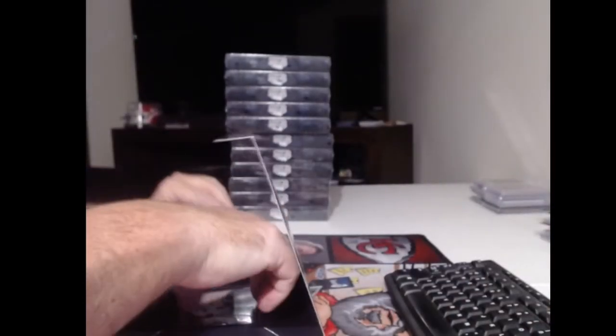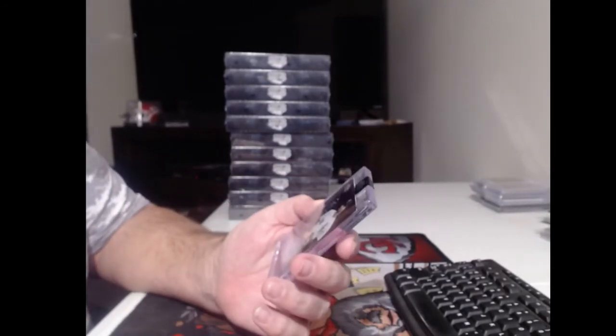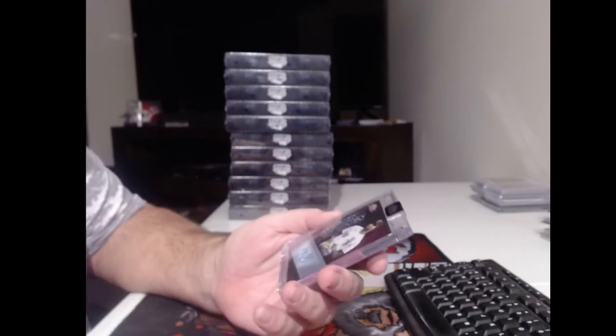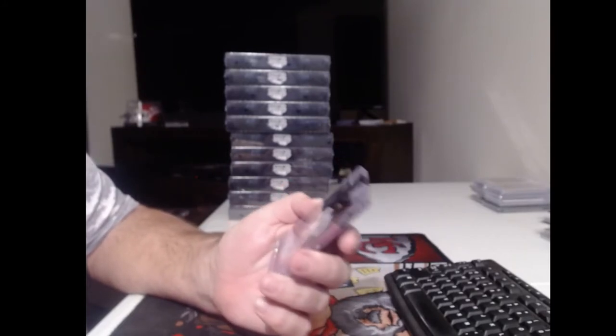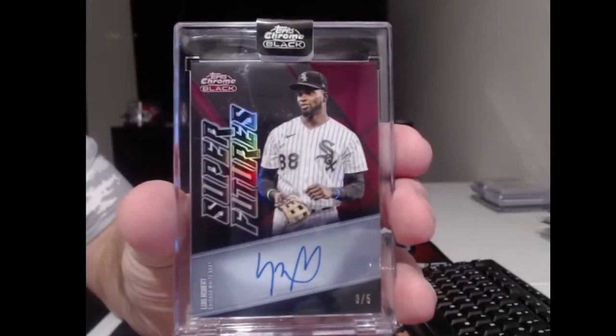Alright, case two. Mookie! Good player. Some monsters - oh, that's a nice card. He's no longer a rookie either, but this is like a purple Superfutures refractor autograph to five. Maybe it's a red. Looks more purple to red to me. Luis Robert.